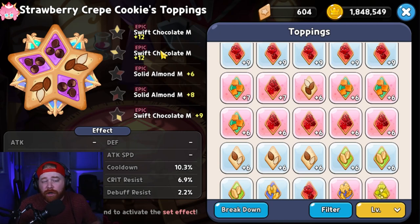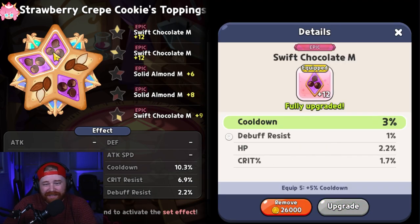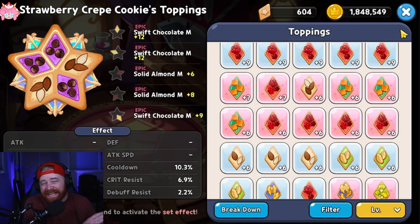Strawberry Crepe's second set is a mixed set: three swift chocolates for cooldown reduction and two solid almonds for additional damage resistance. This is the safer option for PvE content, or if you're short on resources and not swapping toppings for arena. It keeps her alive longer via the extra damage resistance while still providing enough cooldown reduction to use her skill more often.